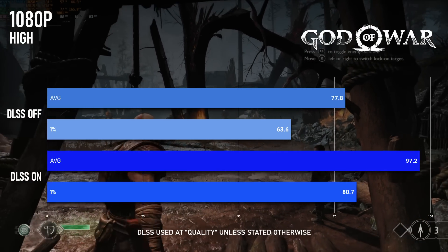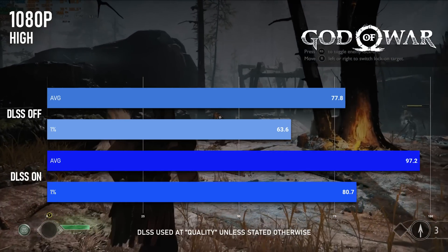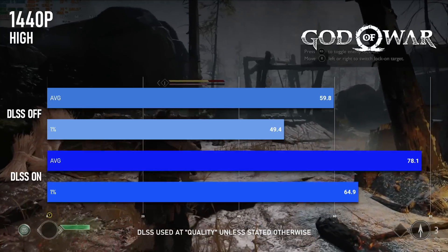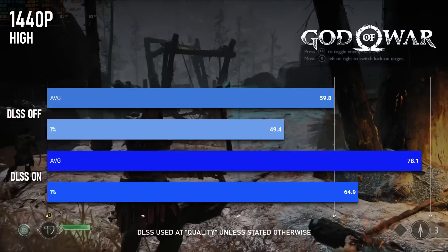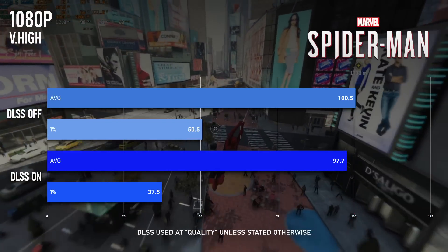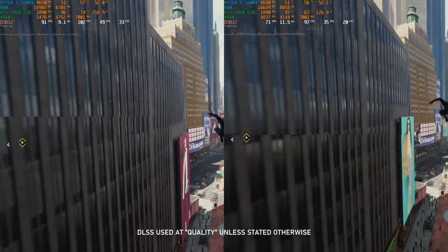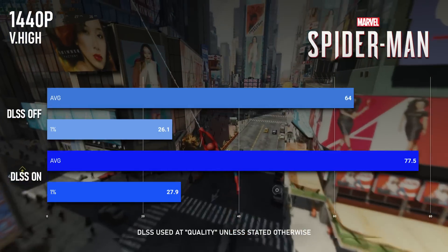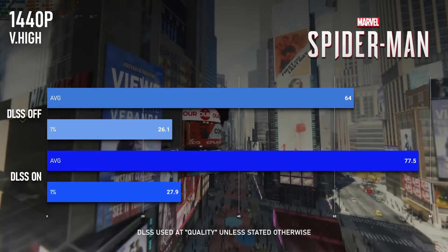In God of War the increase in performance is high, but essentially meaningless — you are already getting 60-plus without DLSS. On the other hand it's extremely beneficial at 1440p, meaning potentially a 60-plus experience most of the time. Spider-Man is a bit of a weird one: at 1080 quality DLSS actually drops frame rates, both average and 1%. This might perhaps suggest that DLSS is causing a CPU bottleneck or something. Anyway, 1440p gains some extra frames to its average, but 1% lows barely budge.